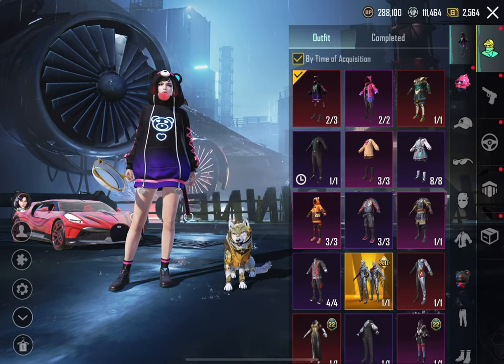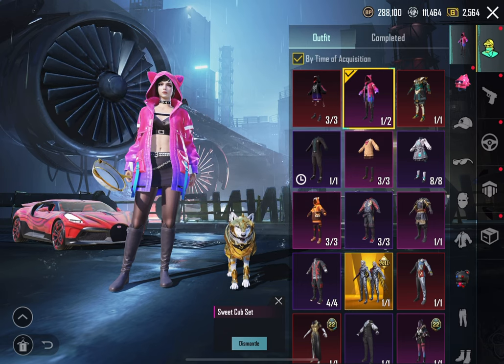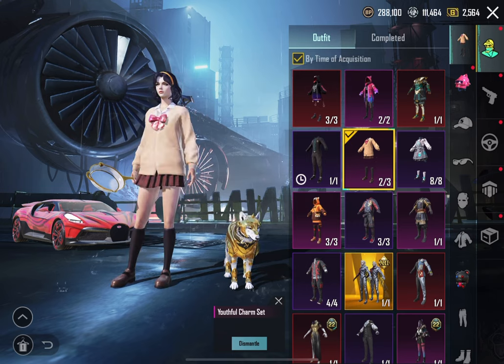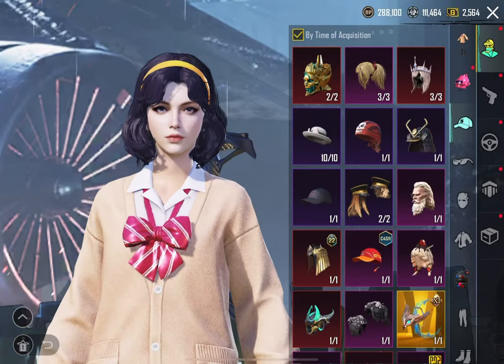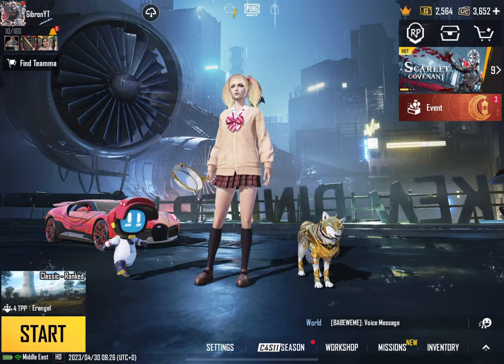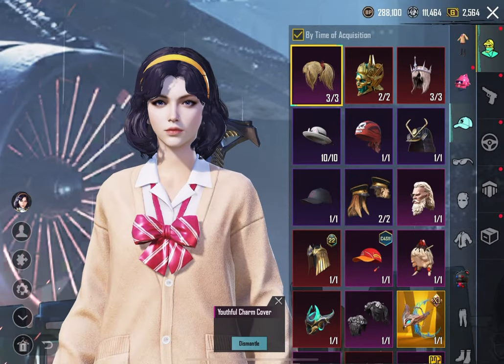But first, you can see the dress I am wearing — it's a new dress from the Lucky Crate. We have this sweet club set, and above we have a youthful charm set as well. This is a great opening; it comes with the headgear and it's really good. We will upload the video soon on the channel.